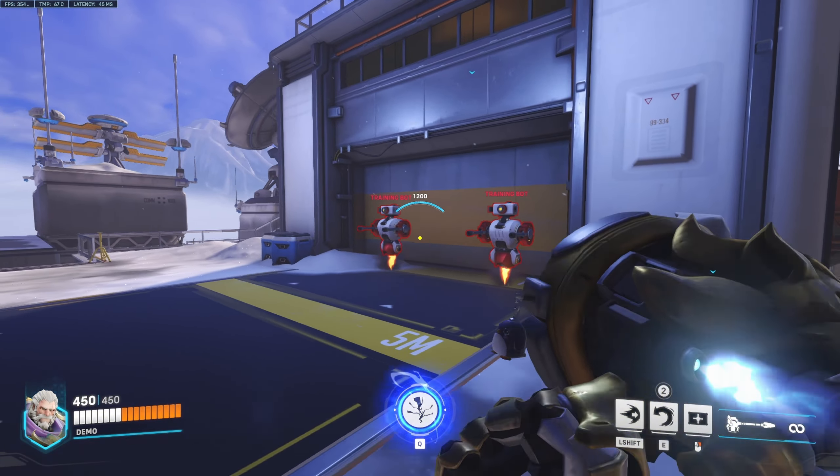Get up close to the Sigma and beat him down — he got pulled away, nice pull by their Lifeweaver. I'm holding shield up and I'm about to shatter. Got an Ash kill, holding shield up since he's about to slam. Charging the Sigma — he got saved by the Lifeweaver, but I keep pushing in. I got shatter off — fat shatter. Brig blocked it but I got the Sigma.